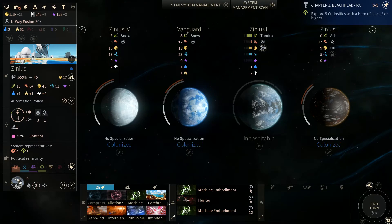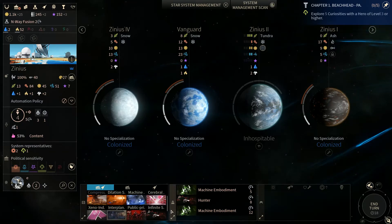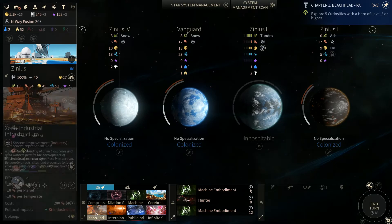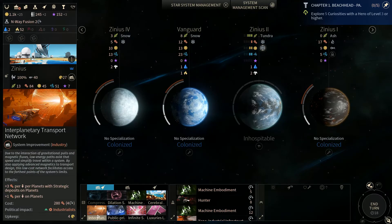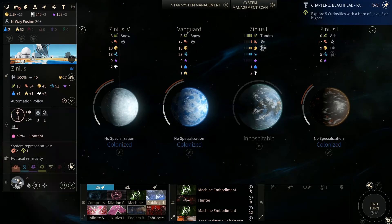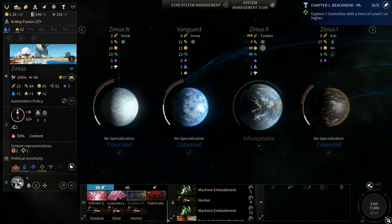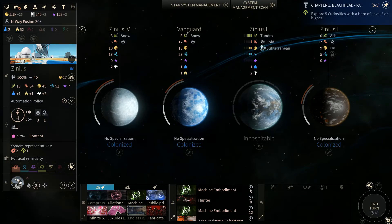So we're going to add some more population. We're going to add the Xeno Industrial structure, interplanetary transports — we're just going to boost everything. We're going to save the public-private until we get some more dust, because we're going to have a lot of upkeep. So we're going to need to work on our dust production real soon.